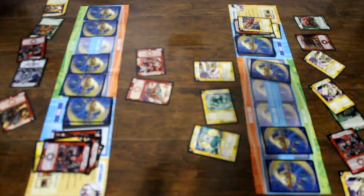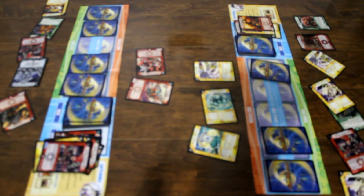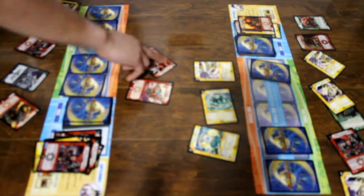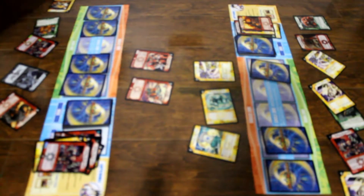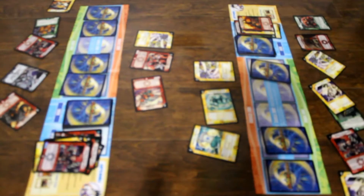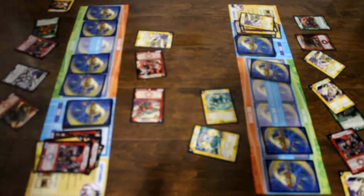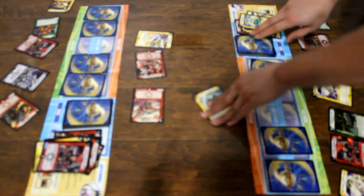You activate shield trigger — Ghost Touch, discard a card. You activate shield trigger — Ghost Touch, discard a card. I stand and draw a card. I pay 2 of my mana to summon Emerald Grass in attack mode. Drag Light — break shield. I guard Devil Grass. Double break shields — I guard Sentinel Jade 3.